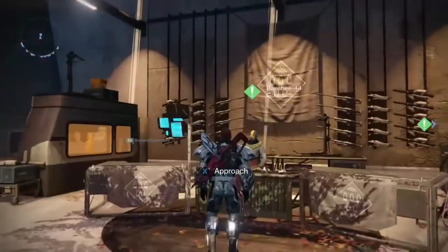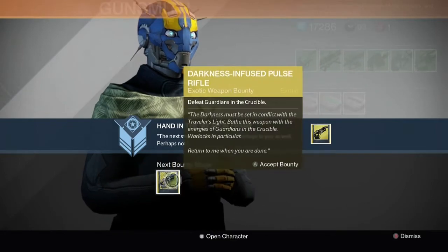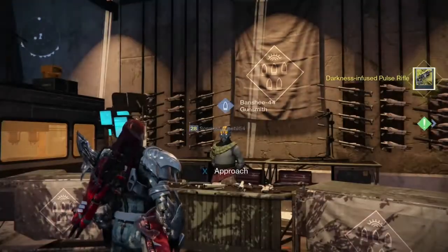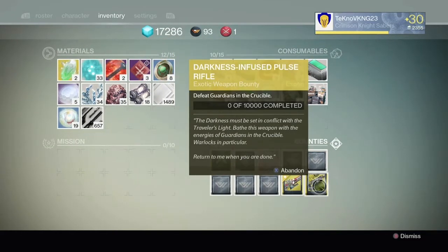First, we're going to stop up here at the Gunsmith and pick up another part. This is for the Bad Juju Pulse Rifle, and this is going to go to the next part, which is to defeat Guardians in the Crucible — 10,000 points from killing Guardians in any game mode. That's pretty quick and easy as the last stage of the bounty.